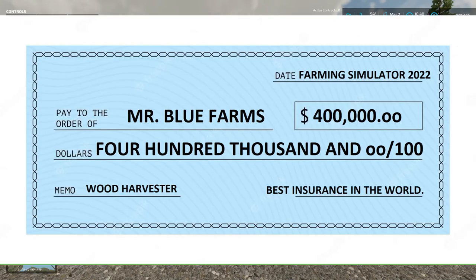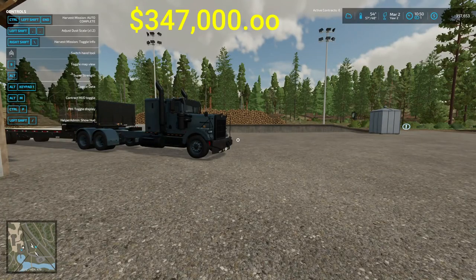Mr. Blue Farms got a check for four hundred thousand dollars from the insurance company - four hundred thousand dollars, can you believe that? I hit the wrong button and stopped my recording instead of pause. But we owe my uncle three hundred forty-seven thousand dollars, folks. You can see that going across the screen there. We still have a lot of stuff we can sell.